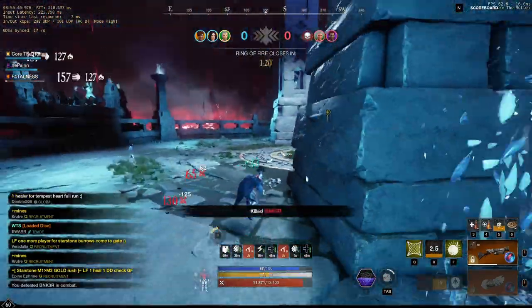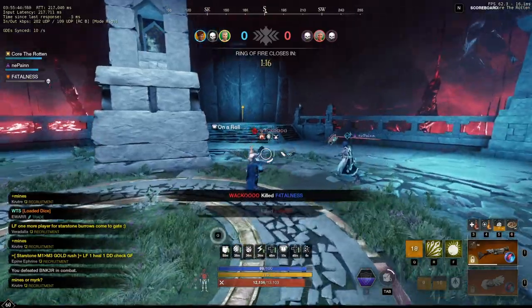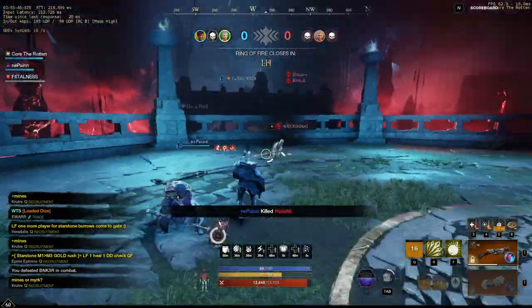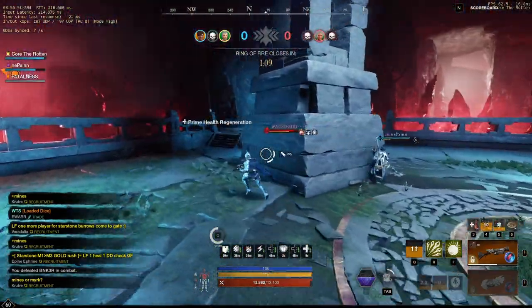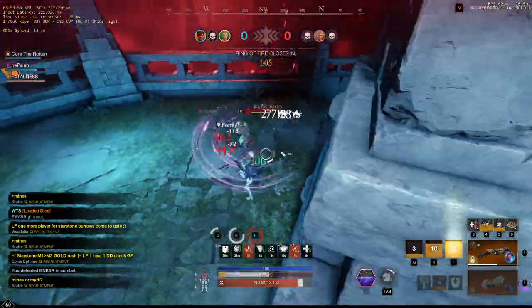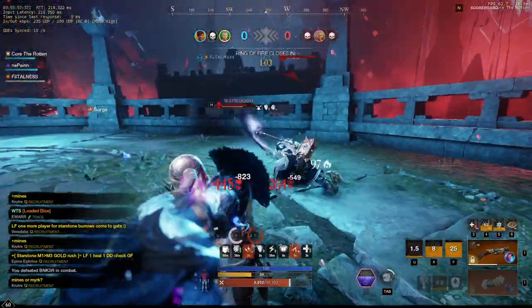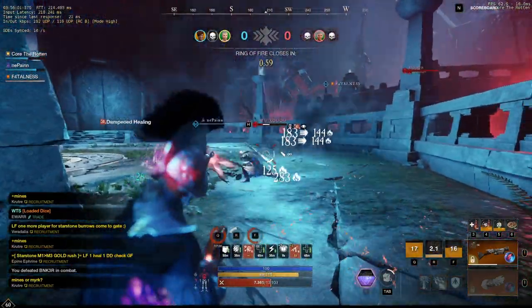Whenever you get a healer you also become a raid boss, since you get so much fortify from generating it with your blunderbuss, and fortifying sacred ground plus theirs will give you fortify cap almost instantly so you'll never go down. And this build hits like a tank, but you can also tank things like a tank.